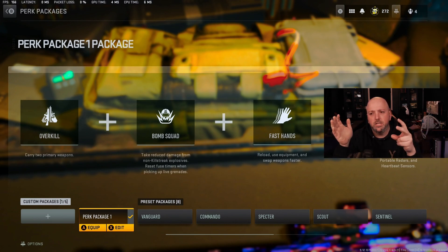First one's Overkill — two guns. I know before you didn't need it because you could buy a gun for $2,500, but now it's two guns. Second one, Bomb Squad: take reduced damage from non-killstreak explosives and reset fuse timers when picking up live grenades, so when they're throwing grenades at you, you're going to take reduced damage. Fast Hands — that's like Amped in Caldera. You can switch guns really quick, going from an LMG to an SMG, sniper to SMG, just like that. And Ghost.